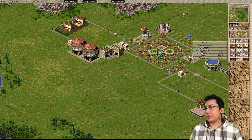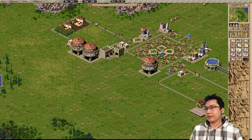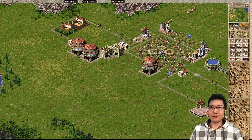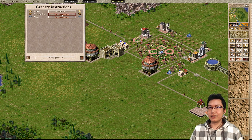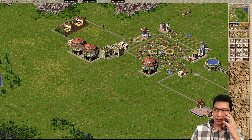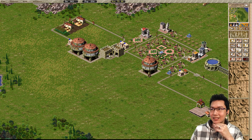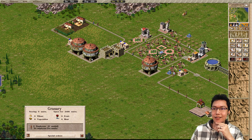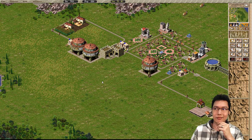You see this cart pusher here? He grabs the vegetables and brings them to this granary. Look at that — now the vegetables are over here and not there. And as this farm continues to fill, this granary will continue to get that.